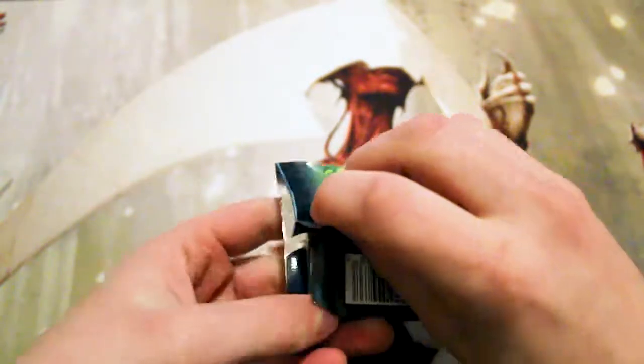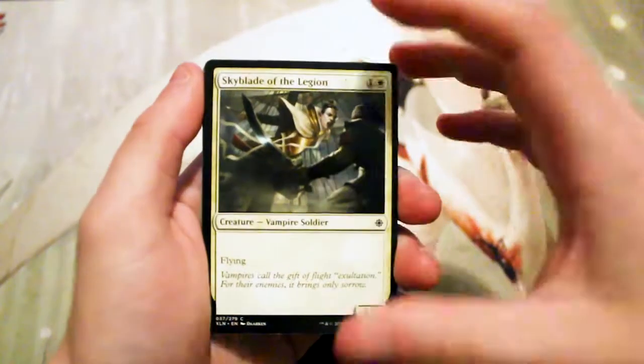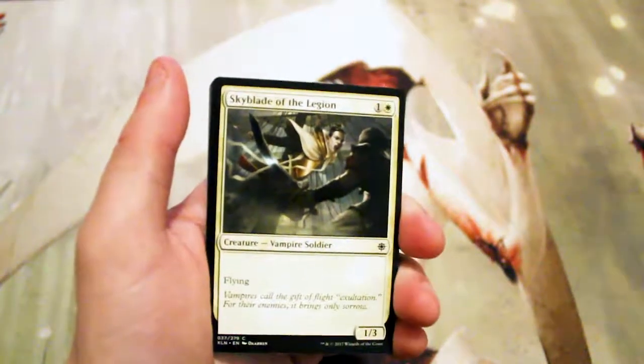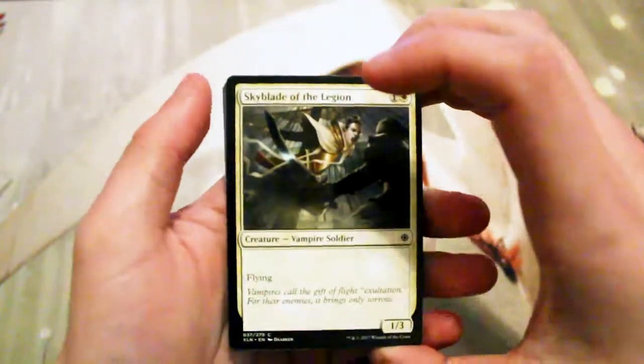Really the card I want to see is Vraska. Jace would also be kind of interesting, but I think I've got a couple Jaces already, so I wouldn't be unhappy to see a Vraska. I believe I've only pulled one, and if you haven't seen the six booster box opening that we did a couple months ago, make sure to check that out because it was actually a lot of fun.